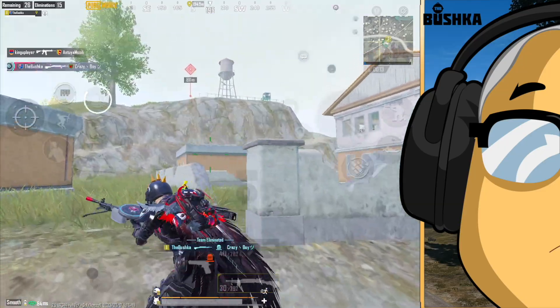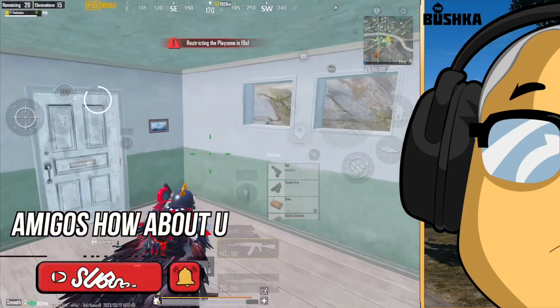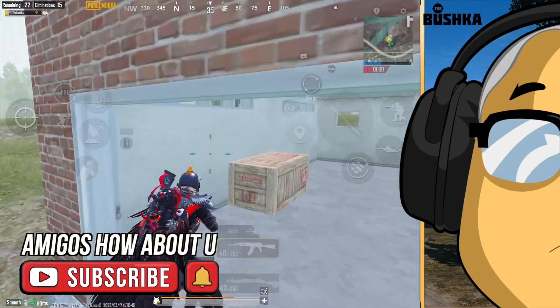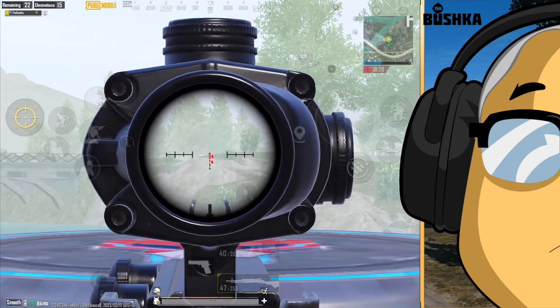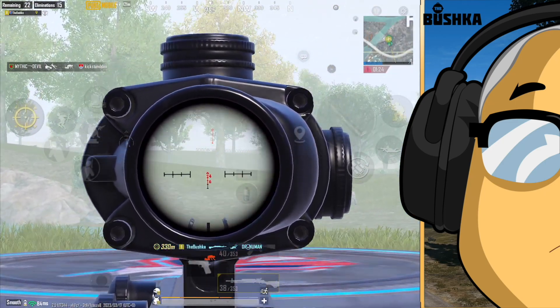The shield is probably more useful to the DP28 than to the M249, because the M249 isn't really a marksman weapon — you don't want to be running it as a long-range prone weapon. What you really want to do with the M249 is use it to suppress and spray in close quarters, hold a doorway, that kind of thing. The DP28 is what you actually want to be using prone at range.